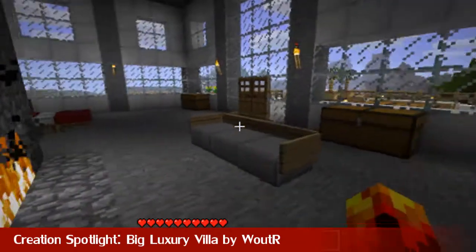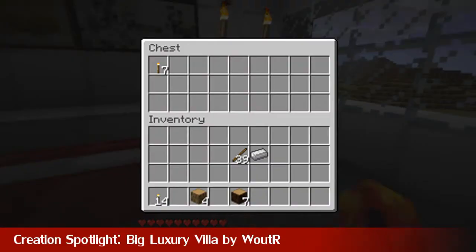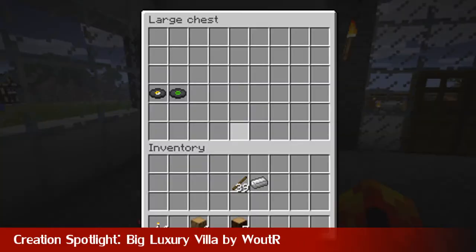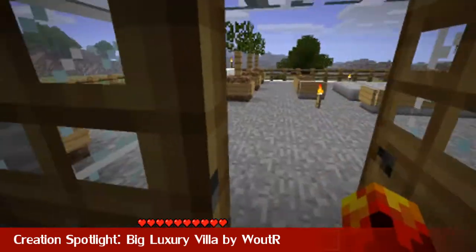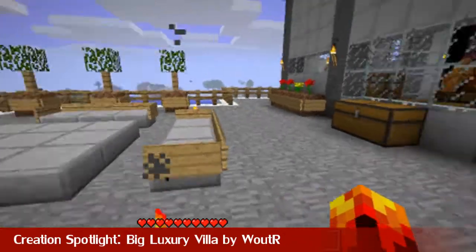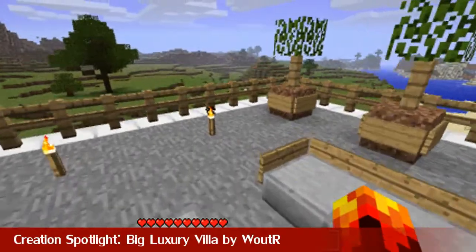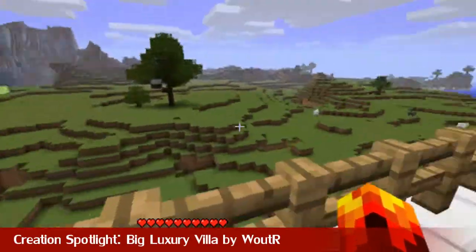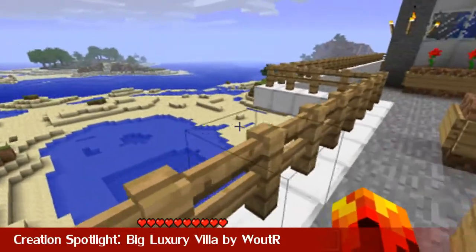There's a couple of paintings in the chest, but this is a nice little area — a double bedroom, sort of the master bedroom. It's got a balcony, some chests, and as you can see out on the balcony — look at this, this is pretty damn nice. This is really, really nice detail here. I'm really liking the interior design skills of Mr. Wooter.